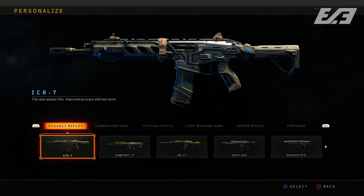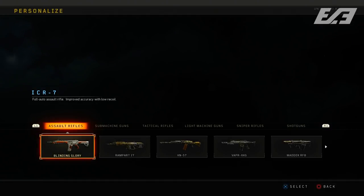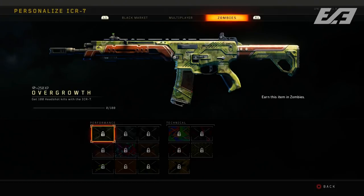Even some weapons you might not recognize, like the Essex or the Sweet Handler. You can place camos on selective weapons — for example the ICR with Blind and Glory — and you have the option for all your performance and technical camos from multiplayer and zombies.